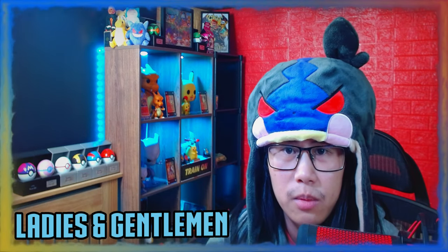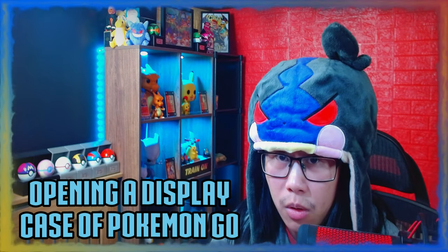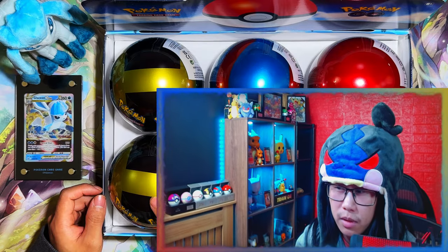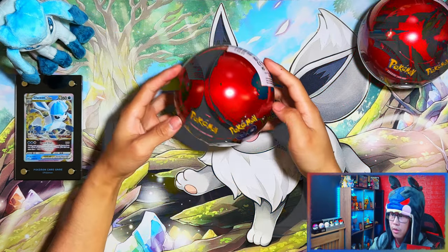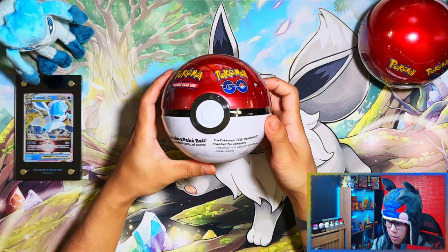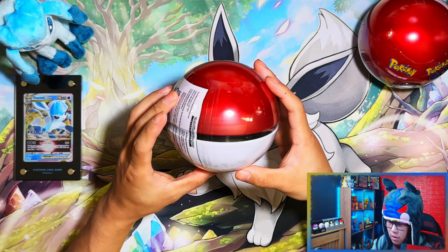Hello ladies and gentlemen. In today's video I'm going to be opening a display case of Pokemon Gold Pokeball tins. We have two Pokeballs, two Great Balls, and two Ultra Balls. You get three booster packs and two stickers in each Pokeball. So without further ado, let's get into it. Kicking things off, I'm going to open the Pokeballs first, then the Great Balls, and then the Ultra Balls last.